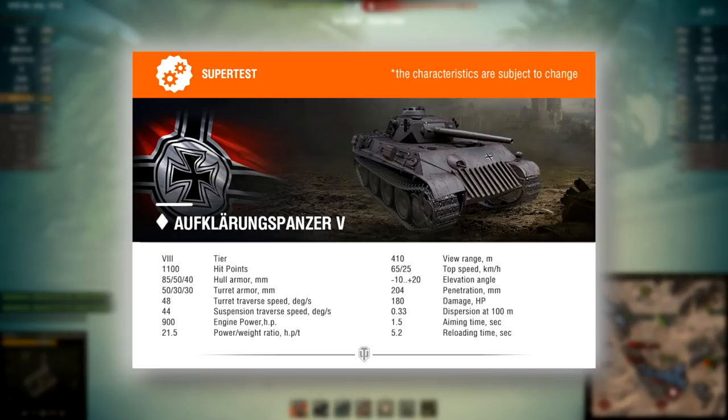Tier VIII vehicle with 1100 hit points — not bad for a Tier VIII light tank. Hull armor: 85, 50 and 40. 85 in the front with that kind of slope is not bad, it really is not bad for a light tank. The turret doesn't have any armor whatsoever, but it is not the biggest turret at the same time — just compare this turret to the hull. It is a fairly big vehicle. As for armor effectiveness, maybe versus Tier VI or Tier VII vehicles you are able to bounce something, but versus Tier IXs and Tier Xs, do not even dream about bouncing. Turret armor: 50, 30 and 30 — no armor whatsoever.